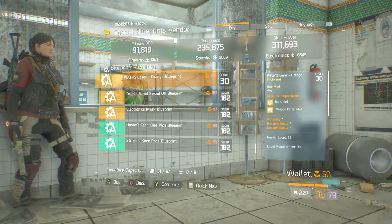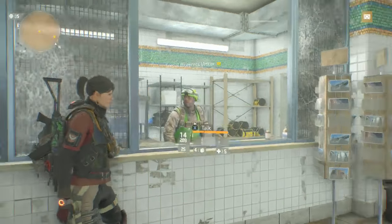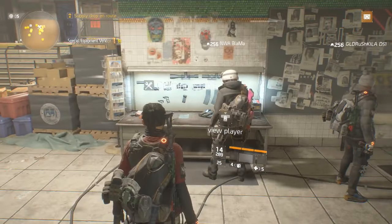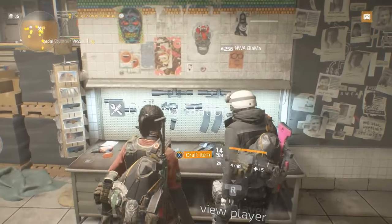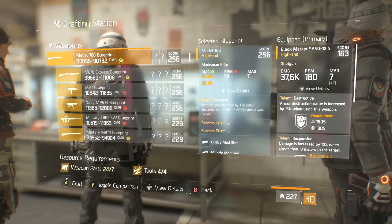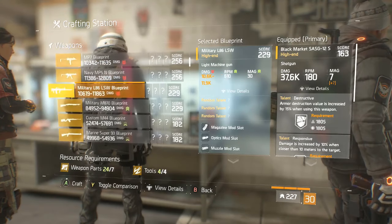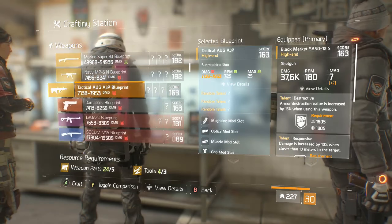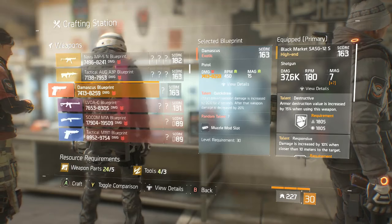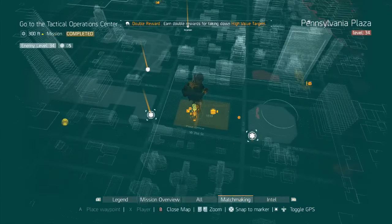If you've been playing on one of your characters for a long time — since 1.1 or pre-1.1 through all the patches — you'll also already have blueprints. This isn't my main character, it's kind of my second main, but you can see I have 256, 229, 182, and 163 gear score options. On this character I can craft an AUG or a Damascus pistol at 163 gear score, which means the talent requirements are so low I can unlock them with any build I choose.